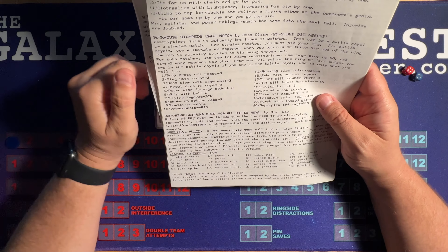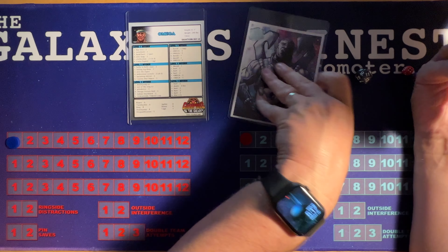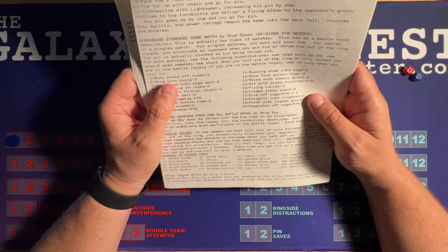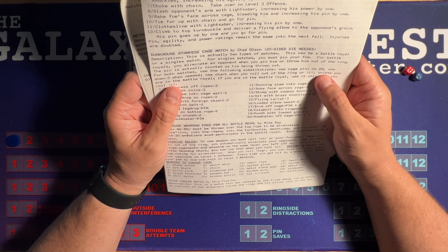For both matches, use the following substitutions: use cage ratings. Omega has a one, and Chaos has a one as well. Also, no DQ.